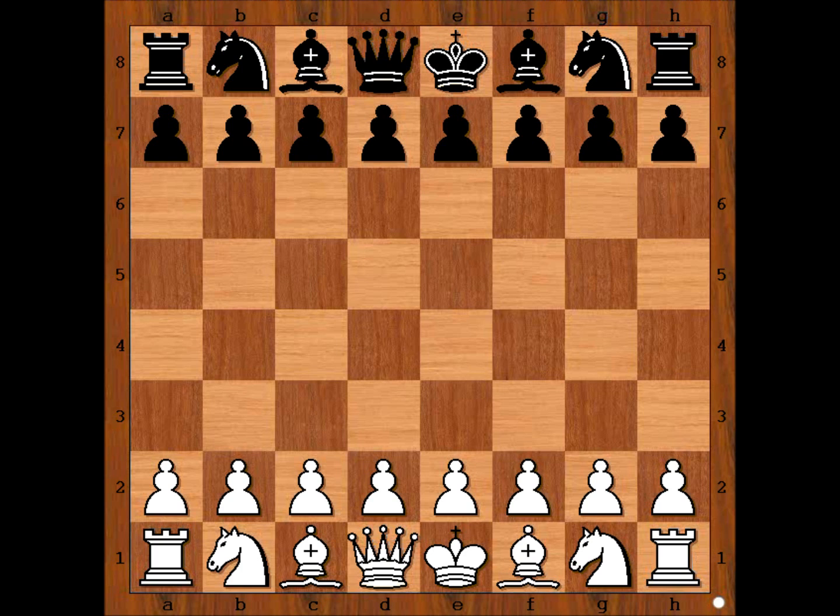Mitya Pishkur had white pieces and he started with D3. Looks like a shy start, doesn't it? White actually intends to play King's Indian Attack.